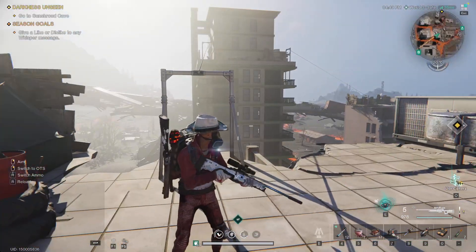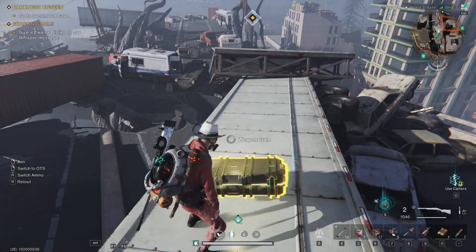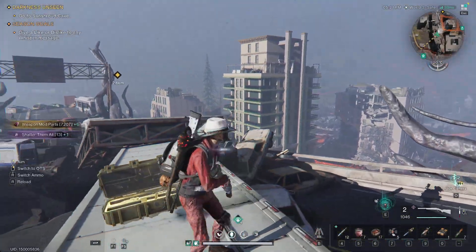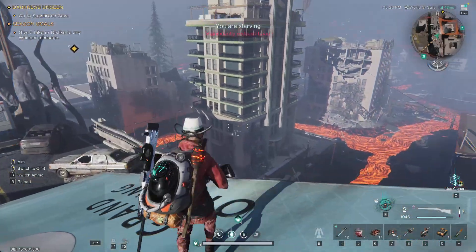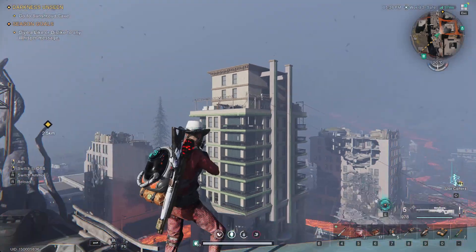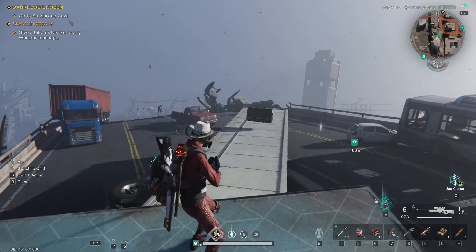Here's another weapon crate. Here's the location — it's on this broken highway. The best way to get up there is similar to the previous one: go in there, take the elevator all the way up, then jump from there and glide over. That's how you should be able to get to this one.